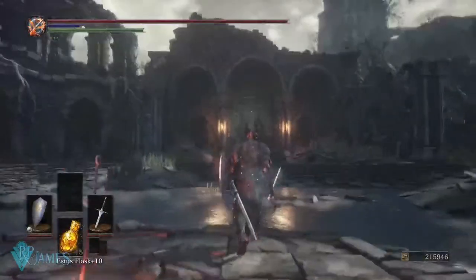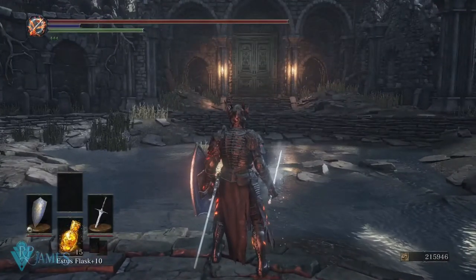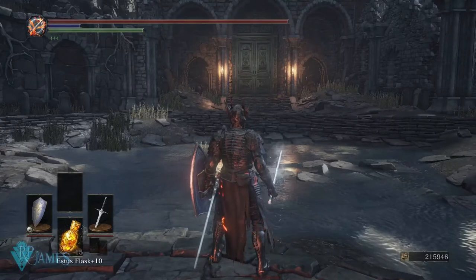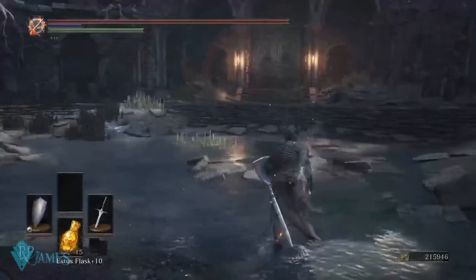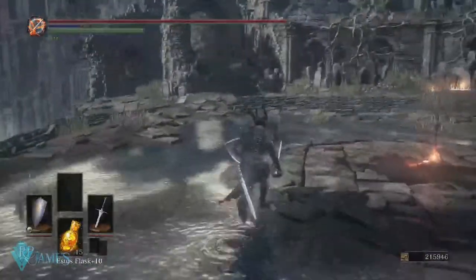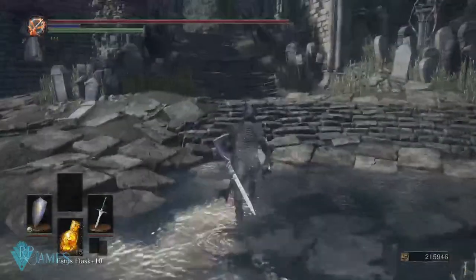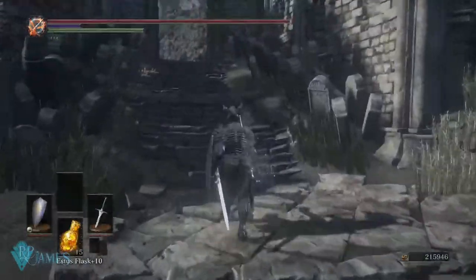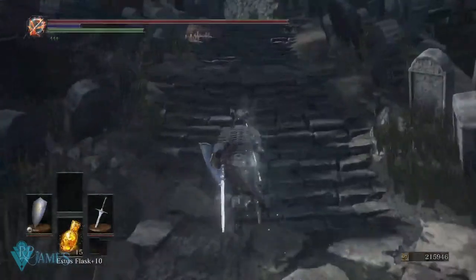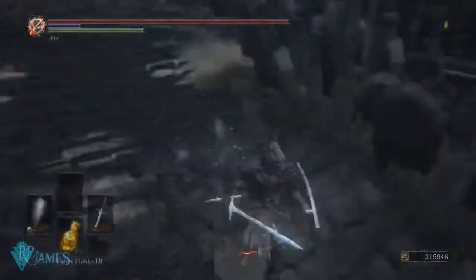Alright, guys, we're back in Dark Souls 3. One important thing to have in mind: in Dark Souls 1 I was facing the highest level enemies I could possibly find, whereas here I am facing the lowest level enemies I can possibly find, to demonstrate. I am also wearing heavy armor — Morton's armor is heavy armor. So how did poise work in Dark Souls 3?